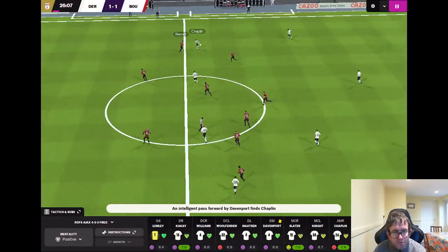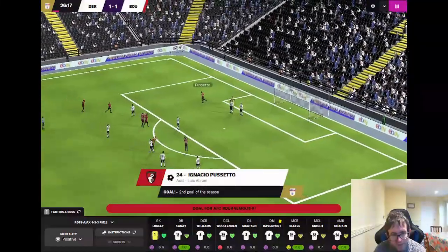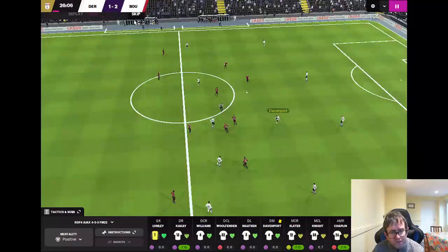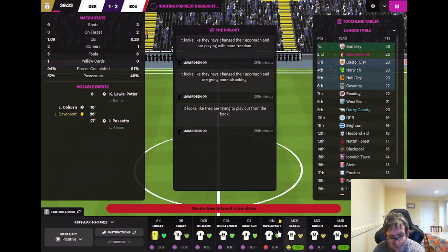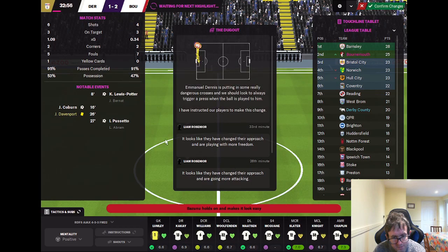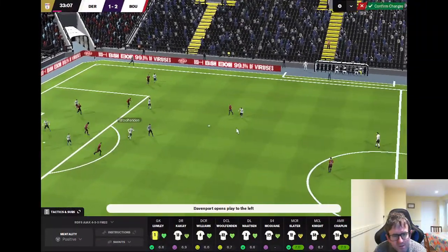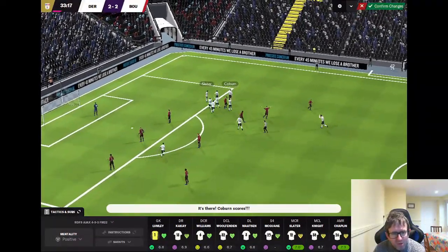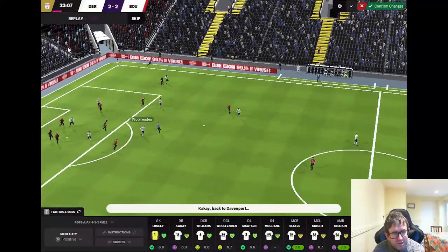Derby have it back — Davenport — but it's given away. And it's over the top — Pussetto has put Bournemouth back in front. 26 minutes gone, it's Derby 1, Bournemouth 2. We need to demand more and work out what's going on at the back — I think Davenport is the weak link; bring on McGuane. Davenport into Wolfenden, Slater, Coburn — Josh Coburn with the shot — it is 2-2! It does count. Derby County 2, Bournemouth 2, 33 minutes gone. What a shot that was by Coburn — he's on top of his game at the minute.